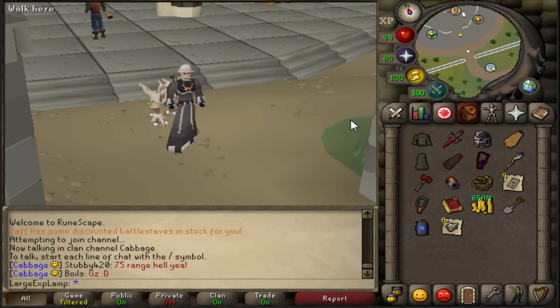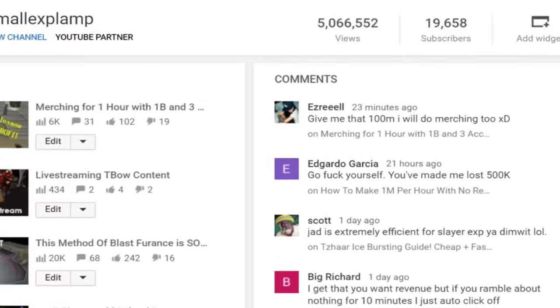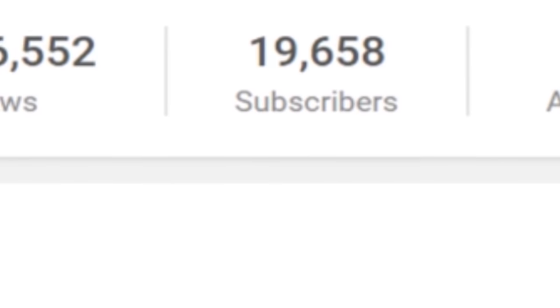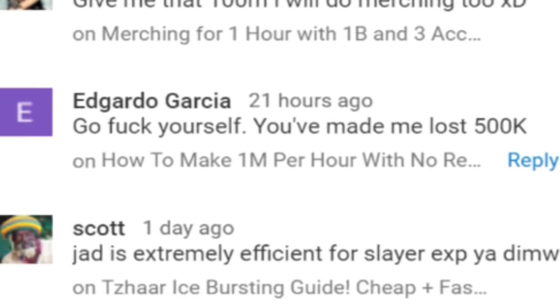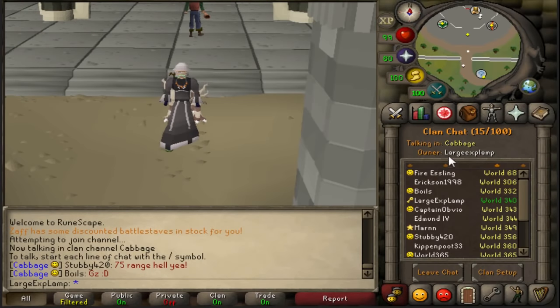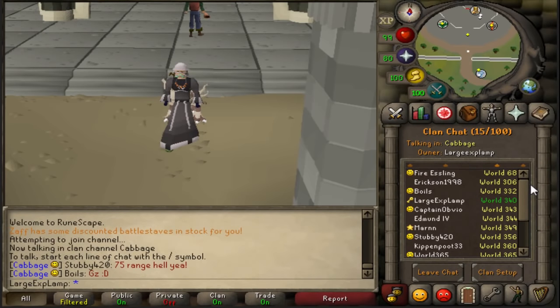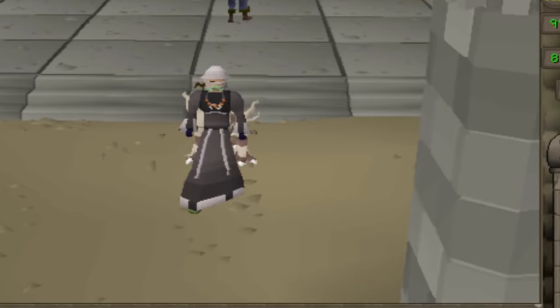So that will be it for me today in regards to the comparison. If you guys did enjoy it, make sure to leave a like. If there's anything you guys want to tell me, go ahead and comment down below. We are nearing 20,000 subscribers, and that is absolutely insane, so if you guys want to hit that sub button, I would greatly appreciate that. We also have a clan chat in-game called 'Large EXP Lamp' — with two E's — where me and a bunch of RS buds just hang out and chat. If you guys want to join it, feel free to stop by anytime. Hopefully you guys enjoyed the Twisted Bow comparison, and hopefully you guys have a wonderful day.